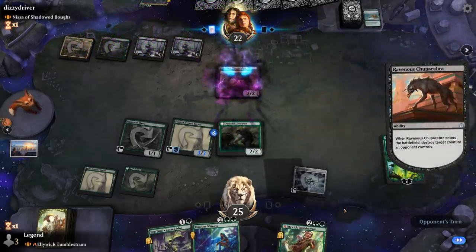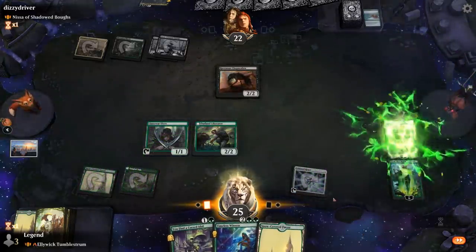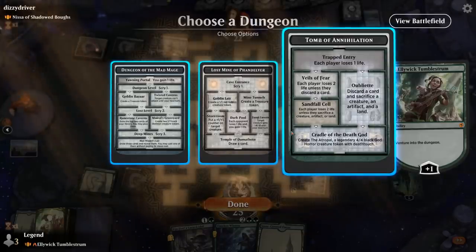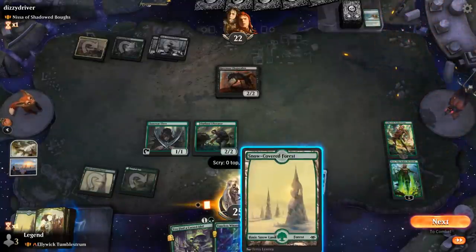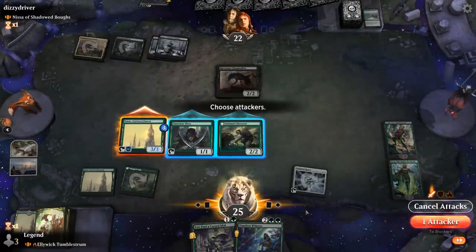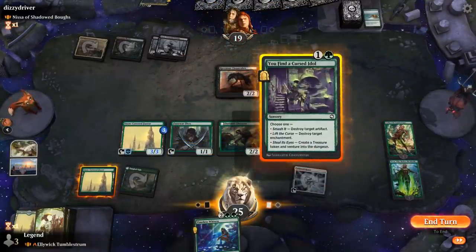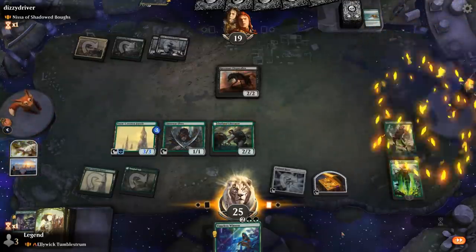Chupacabra kills the Snow Forest. Let's play Alliwick and venture. We don't mind going for Lost Mine — Oubliette would be a little painful, so Lost Mine instead. Then we'll attack and keep the Liberator back. Could Cursed Idol to venture again — probably okay. And we'll make a Goblin, then pass it back.